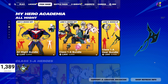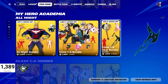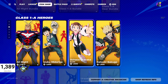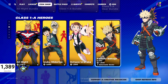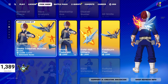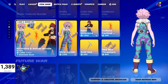We got the My Hero Academia skins in here. The All Might Bundle is 2200 V-Bucks down from 2800 V-Bucks, and you can get the outfits individually as well with all the cosmetics to go along with them. The Shoto Todoroki Bundle is 2400 V-Bucks down from 4000 V-Bucks. The Kirishima and Ashido Bundle is 2800 V-Bucks down from 5100 V-Bucks — that's actually a great deal.